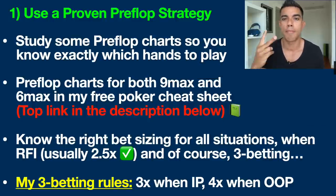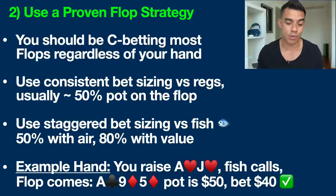Tip number two is to use a proven winning flop strategy. You should be c-betting most flops regardless of your hand. A c-bet — continuation bet — is when you continue the aggression you already built pre-flop. Most of the time we're going to be raising pre-flop and coming in with the betting lead, which gives us more ways to win the pot.